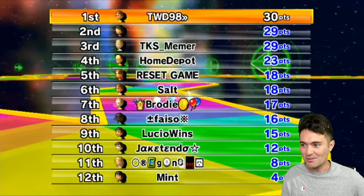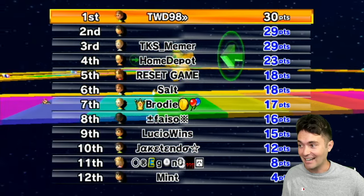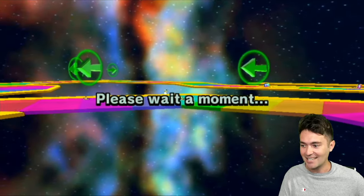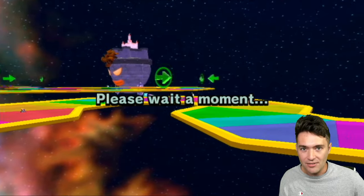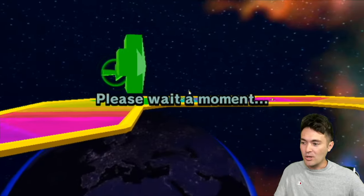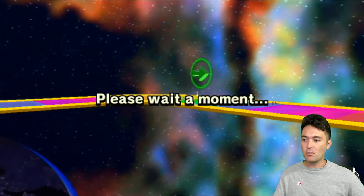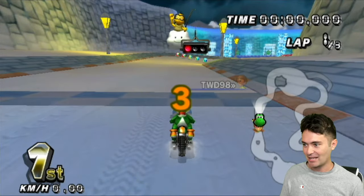We did three races and I have a one-point lead, 30-29-29. Let's see how this all shakes out on the last race. I would love to get some recommendations from chat on what you want to see — you can customize things like what CC, team VS or regular VS, what weight class, karts or bikes. You can even do themed rooms with the tracks — we did the Bowser Castle-only event the other day.